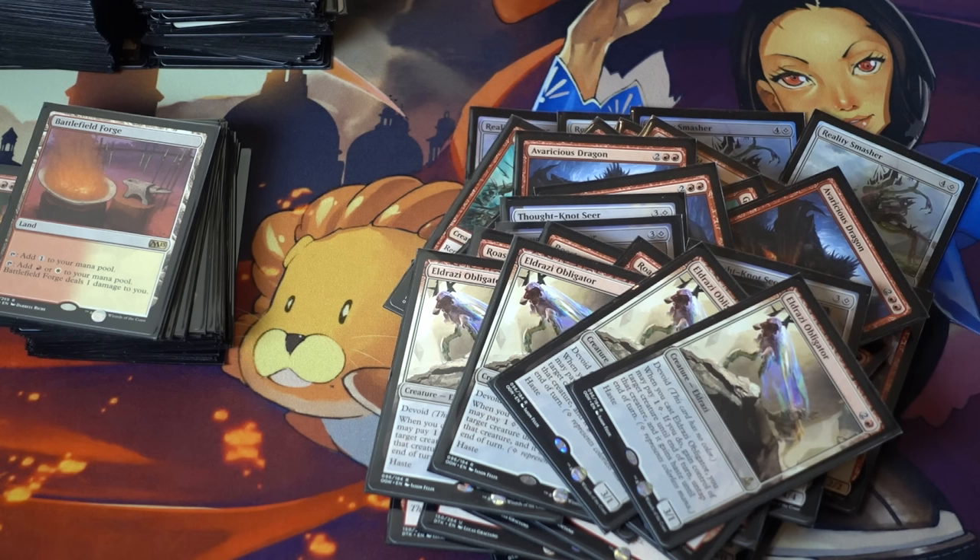The decks you have trouble with are the ramp decks, and it sounds kind of ridiculous but they have ways of massive creature removal. If you commit to the board trying to get to turn six with your Westvale Abbey or trying to play your Reality Smasher while saving your smaller creatures, and then they board wipe with a Languish or an Planar Outburst — any board wipe is very bad against this deck. You're essentially white weenies except in red.